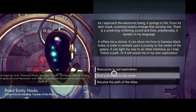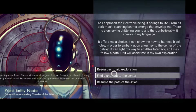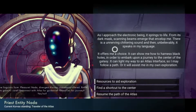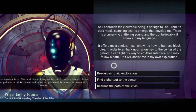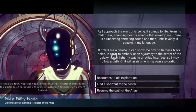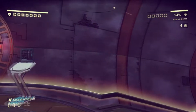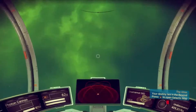...it can light my way to an Atlas interface so I may follow a path, or it will assist me with my own exploration. This is what I was waiting to be on stream for. I can either get more resources for my own exploration, get a new path to follow the Atlas, or it'll help me find a shortcut to the center of the galaxy. So my question for you chat - what should we do?